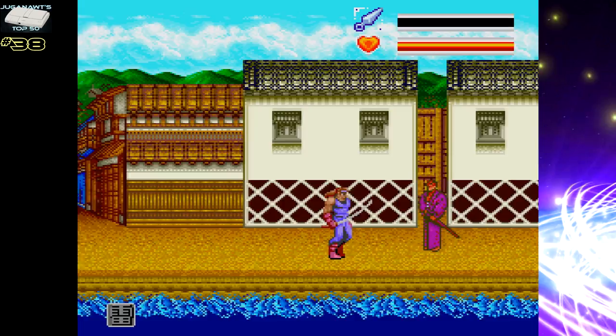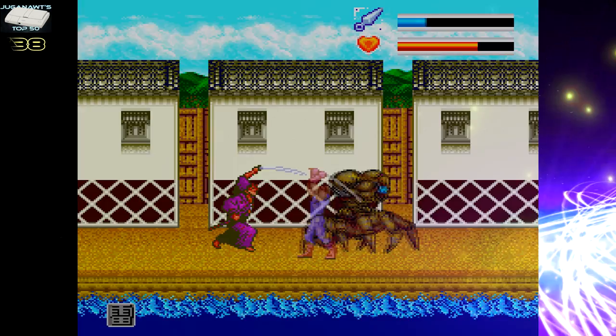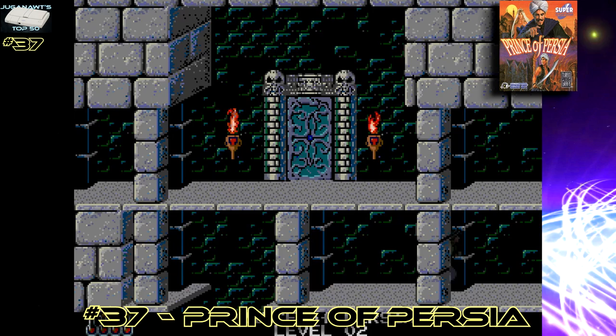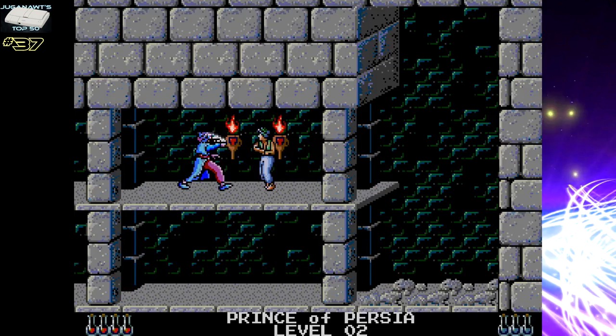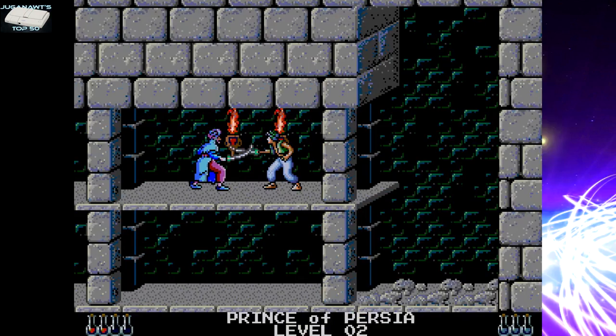I appreciate the slower pacing and the setting. This is based in Edo Japan era with robots. Number 37: Prince of Persia, or Iran as it's known now. You have 60 minutes to escape the dungeon and rescue the princess who is going to be forced to marry an evil sultan. You do this by traversing traps and jumping over massive chasms throughout beautifully artistically designed levels with rotoscoped characters.